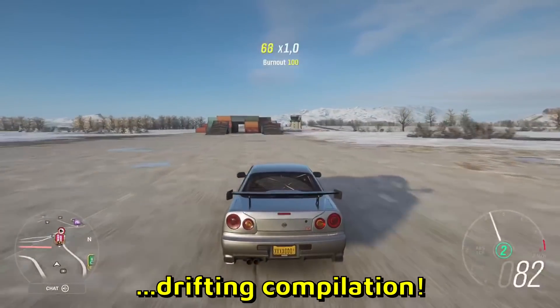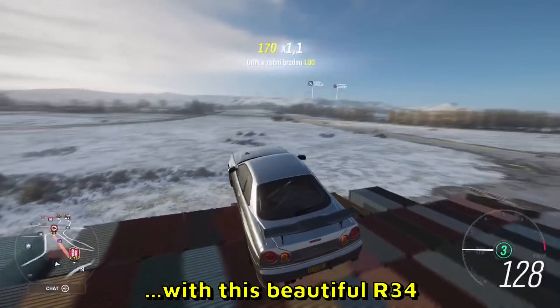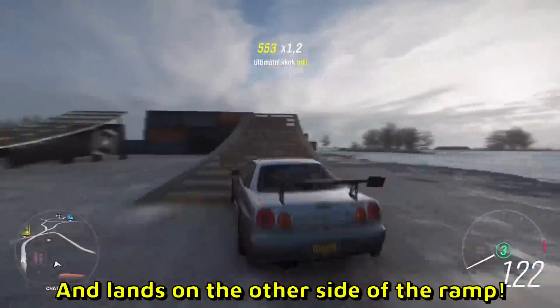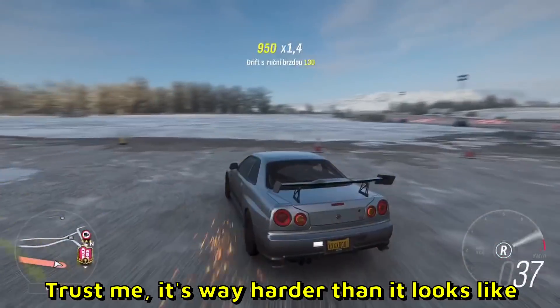Boys, we have a new drifting compilation, let's go. He's gonna take the ramp with this beautiful R34 and lands on the other side of the ramp. Trust me, it's way harder than it looks like. Good job.